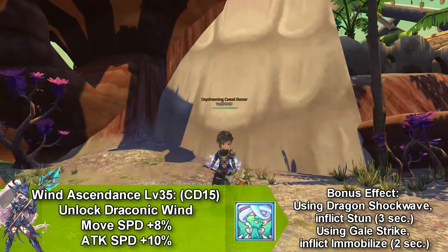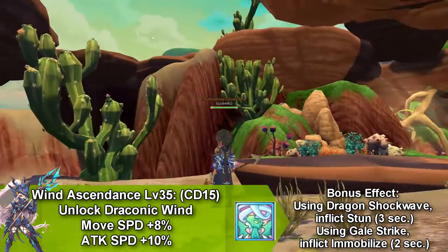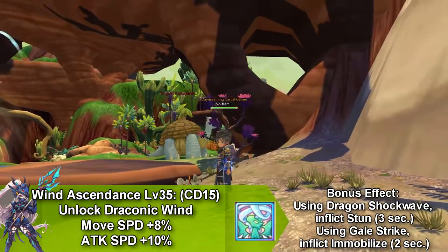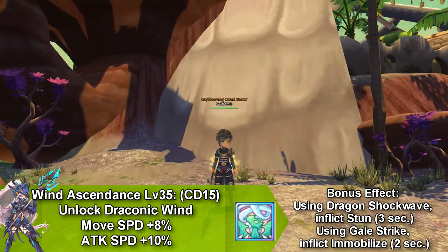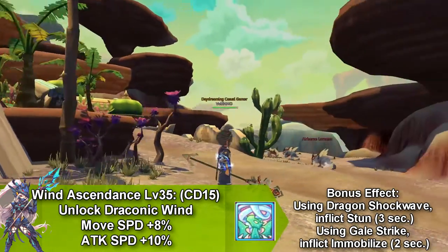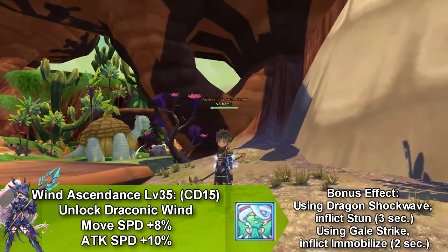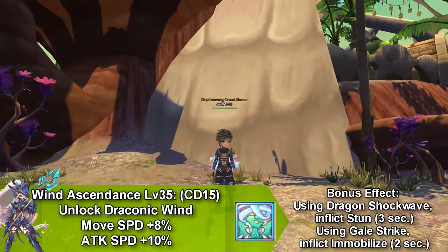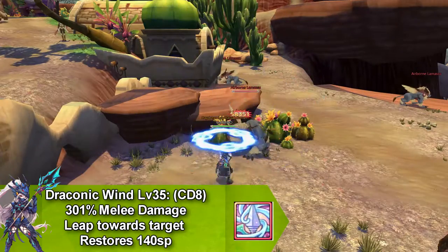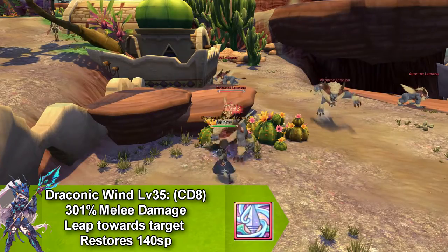It goes on cooldown for 8 seconds and restores 120 SP. Finally, we're going to talk about Wind Ascendant and this unlocks Draconic Wind and increases your movement speed by 8% and increases your attack speed by 10%. This skill goes on cooldown for 15 seconds. It also has a bonus effect: when you use Dragon Shockwave it now stuns for 3 seconds, and when you use Gale Strike it immobilizes the opponent for 2 seconds. Draconic Wind does melee damage and leaps to target, goes on cooldown for 8 seconds and restores 140 SP.